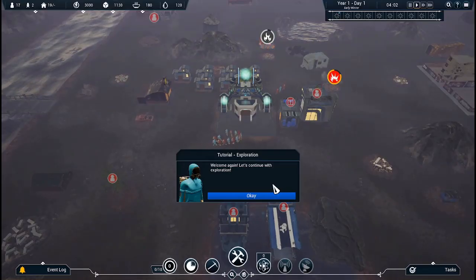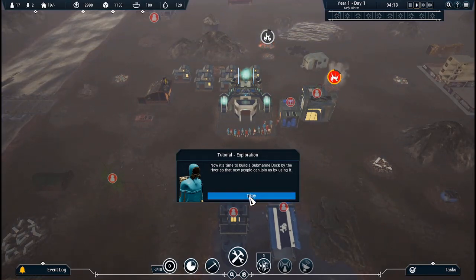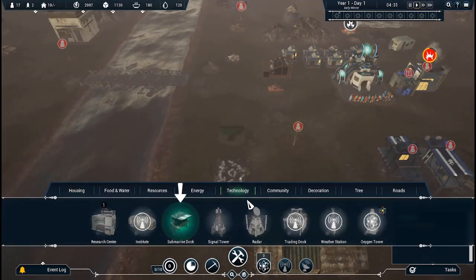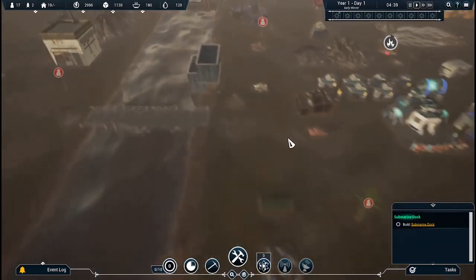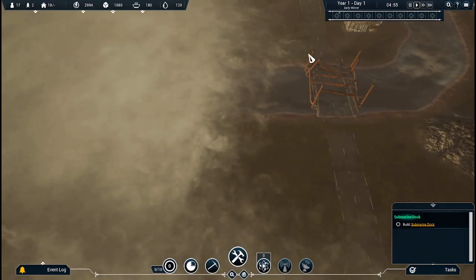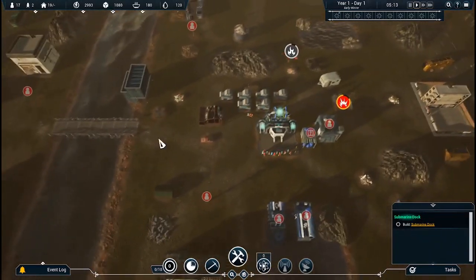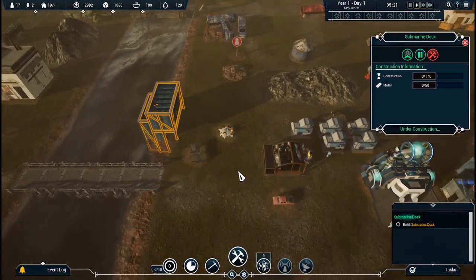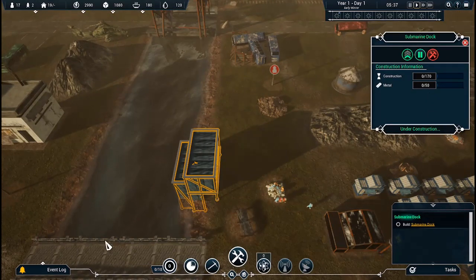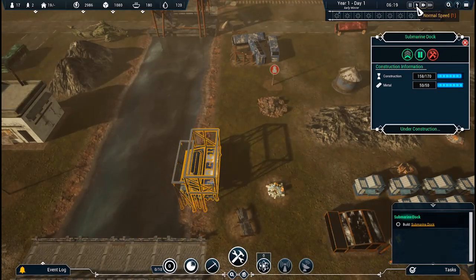Welcome again. Let's continue with exploration. Now it's time to build a submarine dock by the river so that new people can join us by using it. So we're going to deal with water — it goes to probably an ocean off this way. I don't know why a submarine. I'm confused — more than I was before. Do we get... so people don't just show up, they don't just walk over the bridge and come join us. That's good to know — that actually went fast.